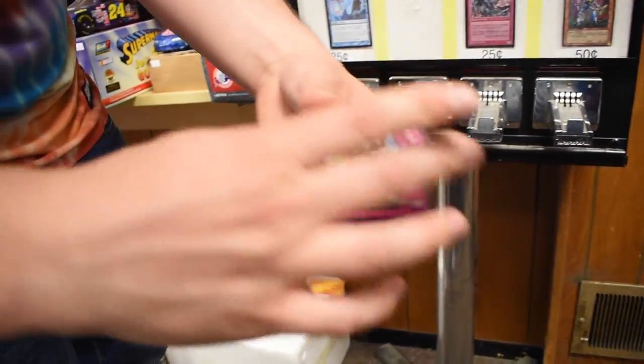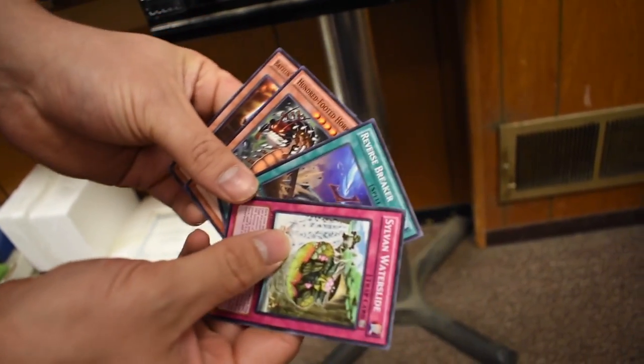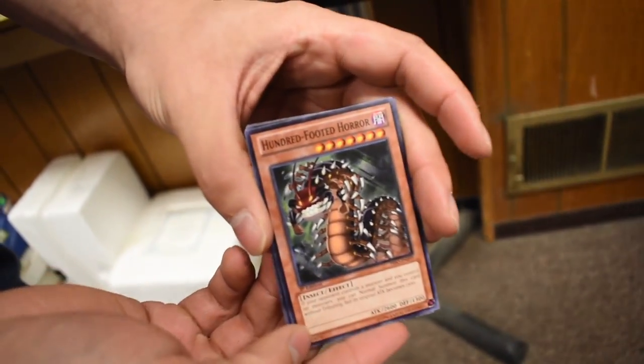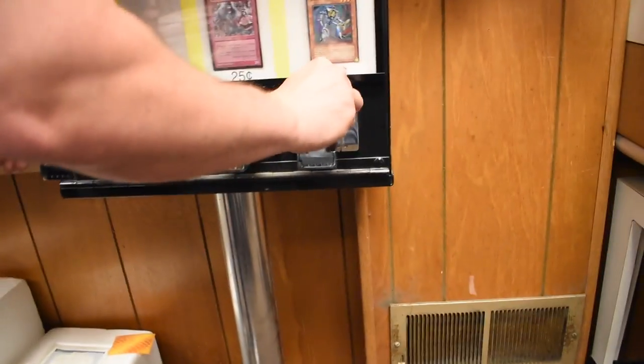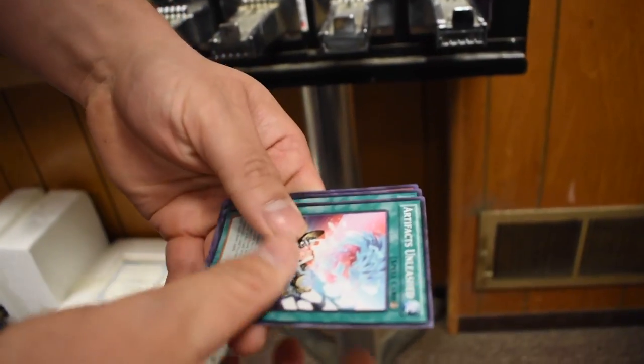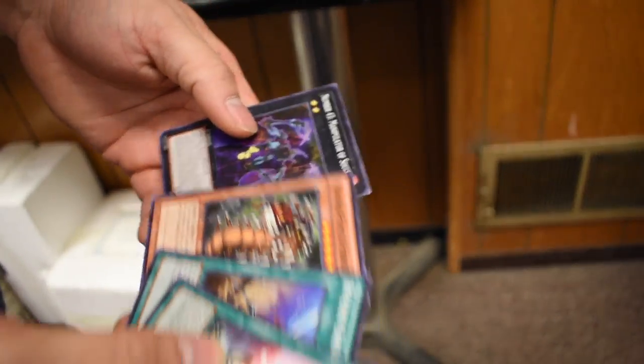If you guys are brand new to the channel, make sure to hit that subscribe button. So we got rare on the first pull, but we busted on this one - we got the Hundred Foot Horror. That's what she says when you drop trowel. It's a hundred foot baby. So we got a ton of change here.